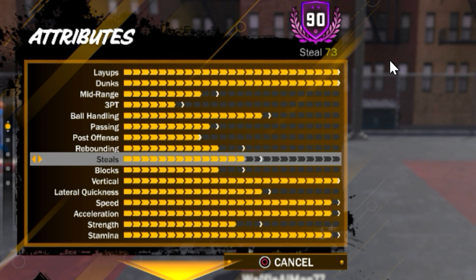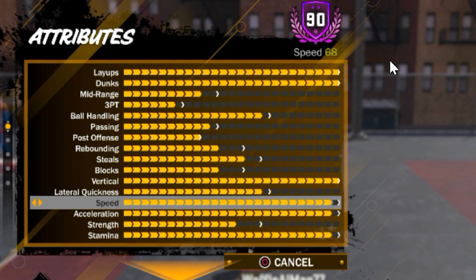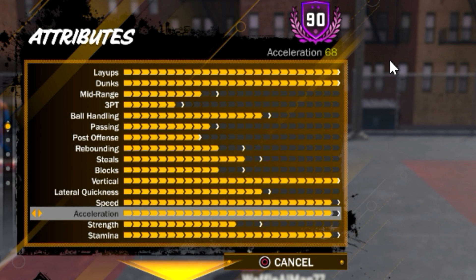Steals at 73 — don't care about that. The block is 73, but it works well. Vertical is maxed out. 75 vertical helps on the rebounding and helps on the block. Lateral quickness is near max. Speed is maxed out at 70, so we need one more ball for that and acceleration.